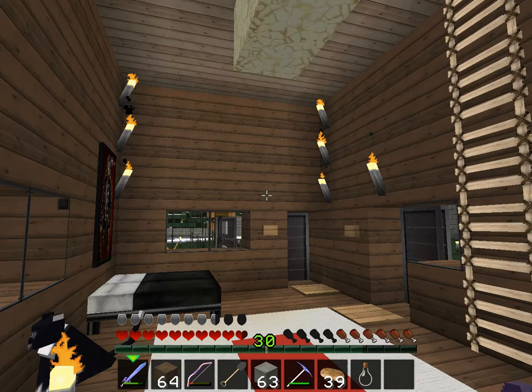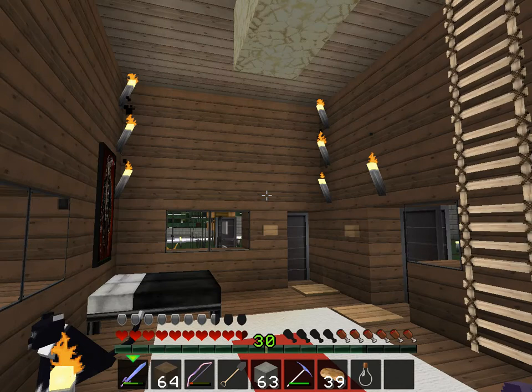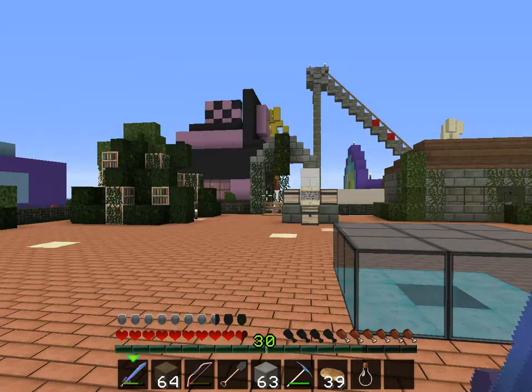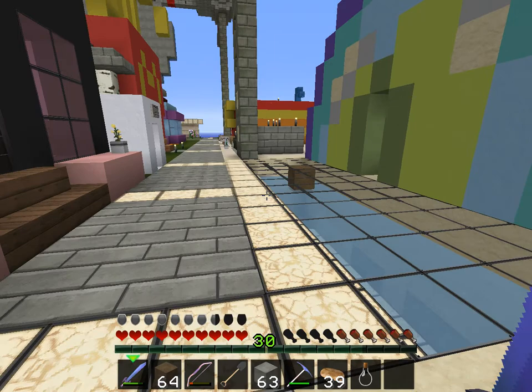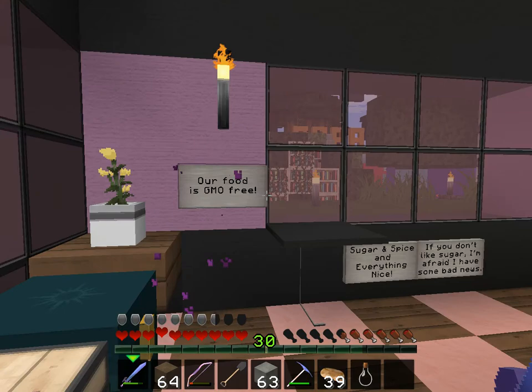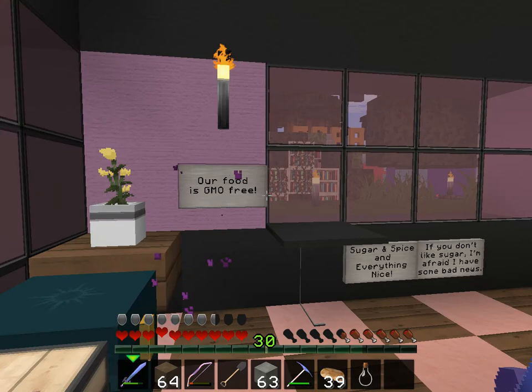We're going to take a quick trip to spawn, and I will show you what I'm building out in the desert. That is mine — I sell basically sugary products in there: cookies, pie, and cake. And it's pink because I'm a girl and I like pink.